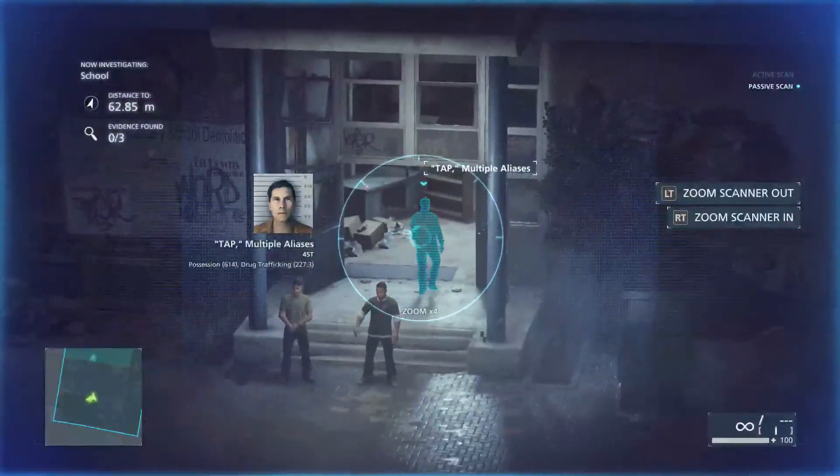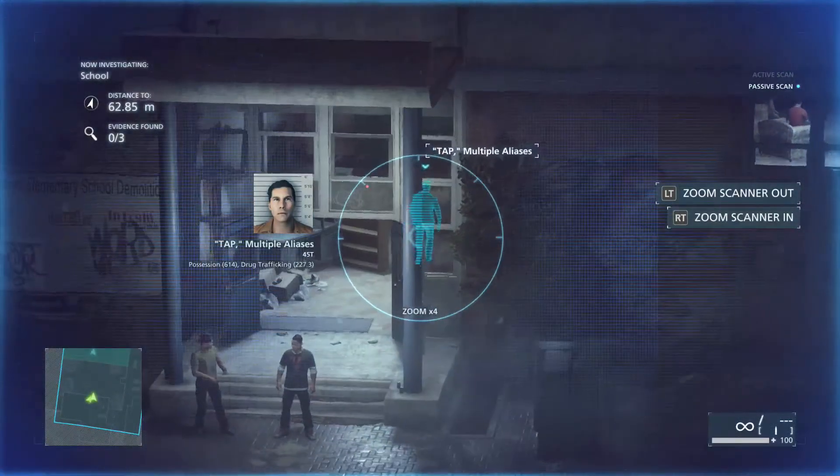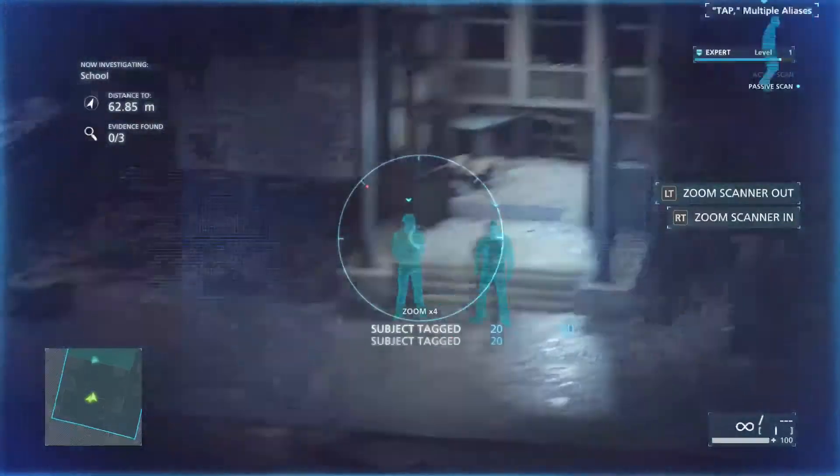So you're going to follow — this is in Episode 1 — you're going to follow your little buddy here into the school when you get your scanning device. This is right when you get the scanner, so it's kind of hard to miss, but it is missable.